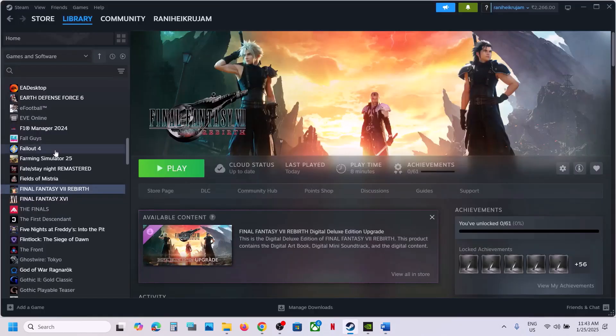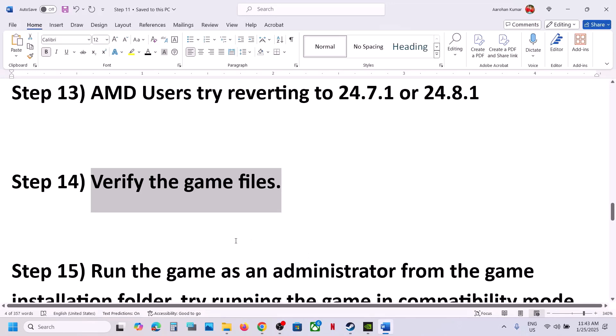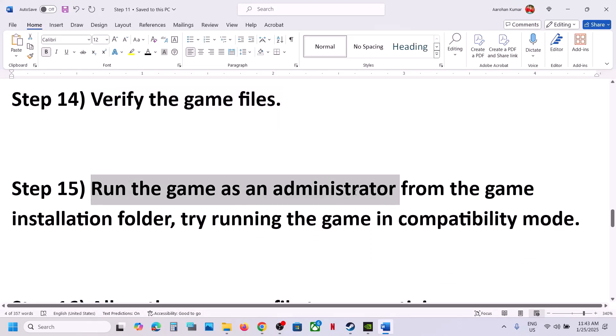The next step is to verify the game files. Go to Steam, right-click on the game, select Properties, go to the Installed Files tab, and click 'Verify integrity of game files'. Once verification is 100% complete, launch the game and check.